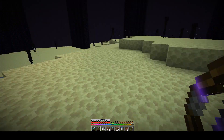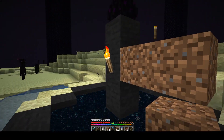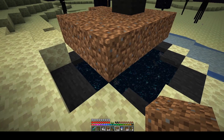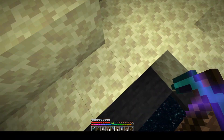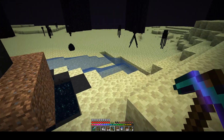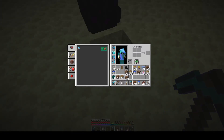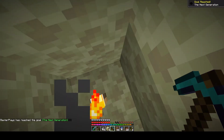Do I want the egg or do I want to leave it there? Let's get it - no point it just sitting there. Not only now I can put it on a pedestal. That should be in my inventory. It's over there. In there, break that one. Yay, got it!